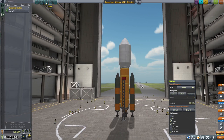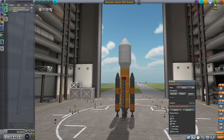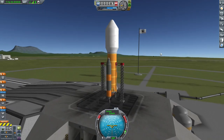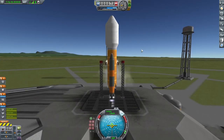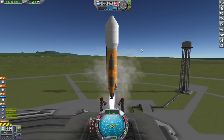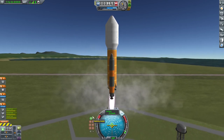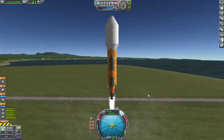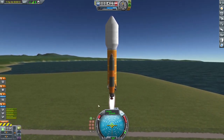We have no crew on board - there are no habitable modules on this, it's all just the generator. I think I'm going to park this about 20 kilometers from the surface of the moon. I'm going to get this into orbit, put it around the moon, and I will cut and meet you at the moon.